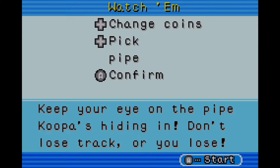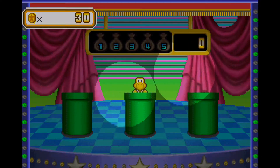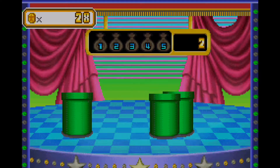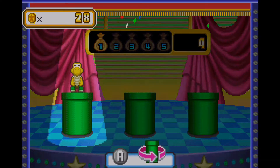Keep your eye on the pipe Koopa's hiding in — don't lose track or you lose. Change coins by pressing the directional pad up or down, then pick the pipe with the directional pad and press A to confirm. Let's get into this. It feels exactly like the shell game in Mario Party 1. Let's go ahead and do two coins, and there we go — that's one.